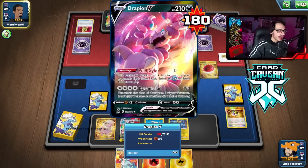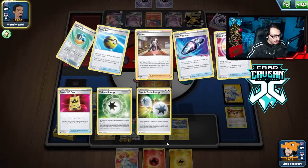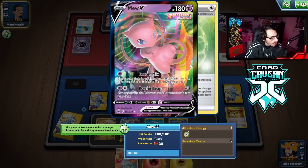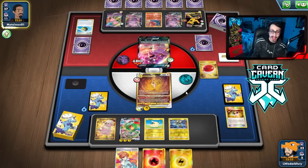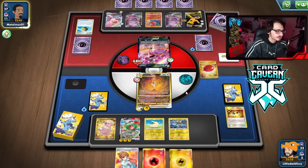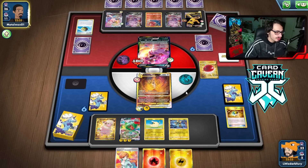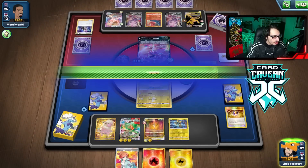Ray next turn is going to come in and smoke a Mew VMAX, so I want to be ready. Hit for 180 and get two energy on. I'd have preferred to save Star Birth because I could have gone Star Birth then Rayquaza, but I don't think this Drapion will stay active much longer. I actually don't want to knock it out — having it in play means they draw one less card per turn, which is huge. They play V-Guard Energy so Mew VMAX would have plus 50, making it 360 HP.